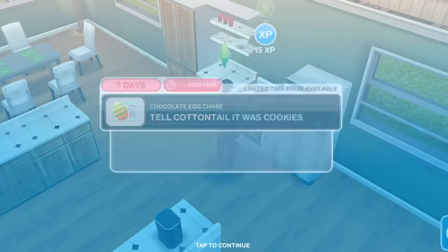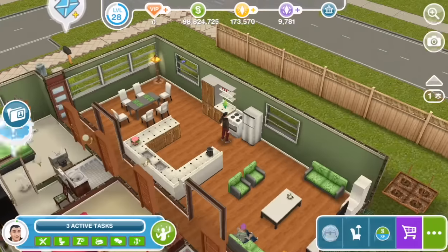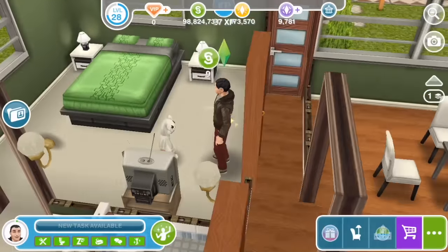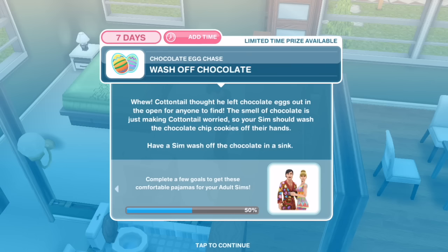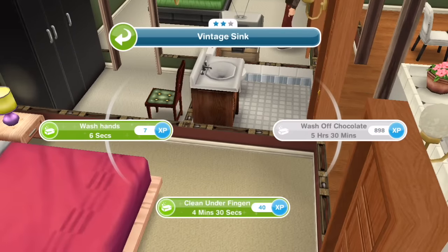I could do with some chocolate chip cookies! Tell Cottontail it was cookies. Your sim finished baking cookies and Cottontail perks up — 'I smell chocolate!' he yells. 'Did you find one of the painted chocolate eggs I hid?' Have a sim tell Cottontail it was just cookies — five minutes. Then: Wash off chocolate. Cottontail thought he left chocolate eggs out in the open. The smell of chocolate is making him worried, so your sim should wash the chocolate chip cookies off their hands in a sink — five hours and thirty minutes. That must be a lot of chocolate!